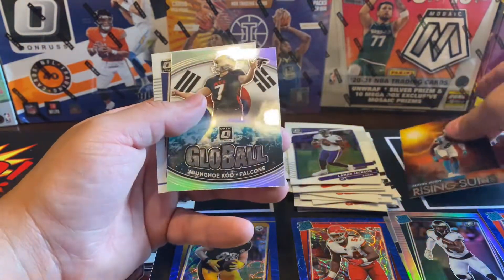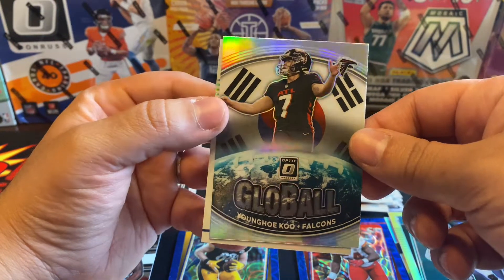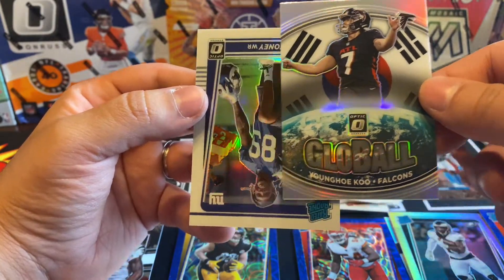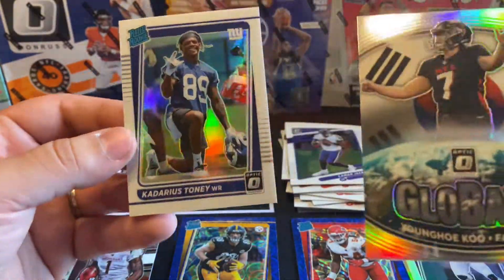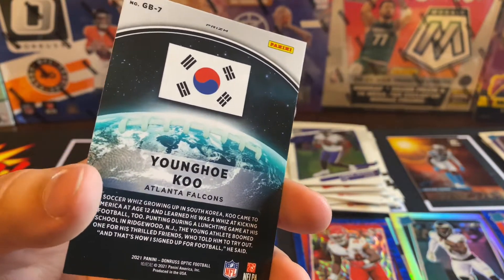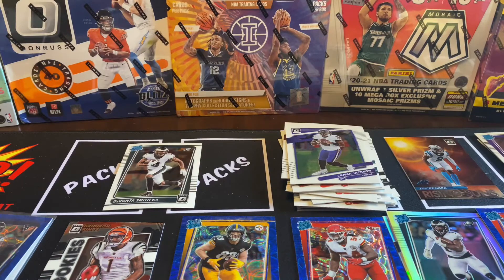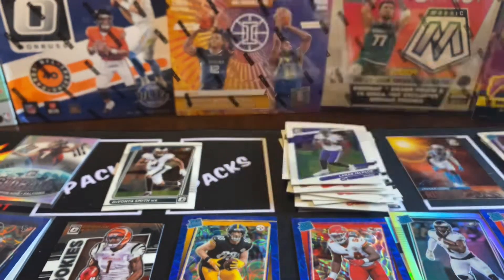Jason Horn Rising Suns — that's pretty cool, it's a nice insert. The kicker — Young Ho Koo — this is a beautiful card but it's a kicker. And then we got Carderius Tony. That kicker card is sweet — imagine getting a good player that is nice. We'll sleeve it up just because it's cool. Nice little Tony photo variation.